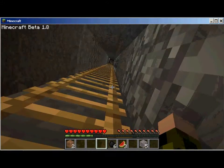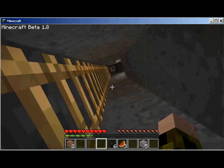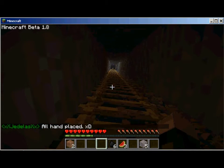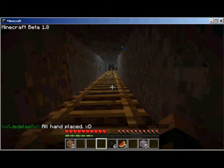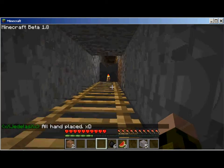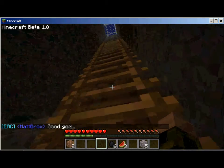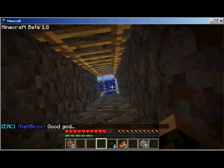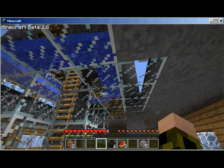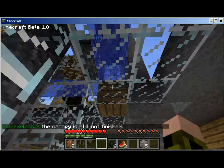The ladders will take the slimes up. As you can see, one's already heading up. They'll go into the center ladder consolidating thing. These are all taken from various designs you can see on the web, just combined together. As you can see, they go around, up the ladder into this little water stream, and then they go up this next ladder.